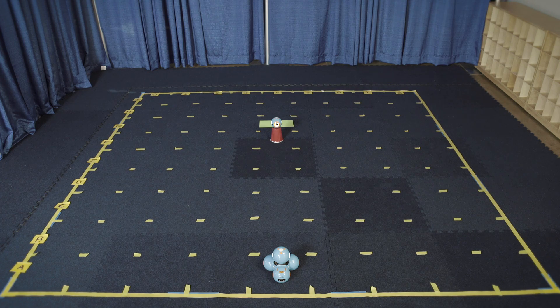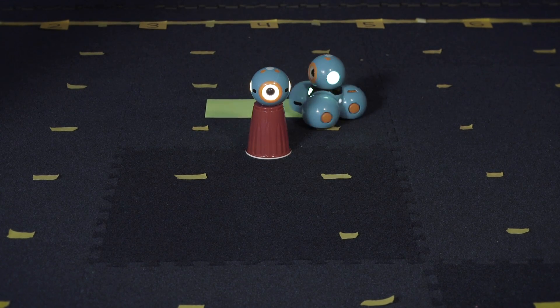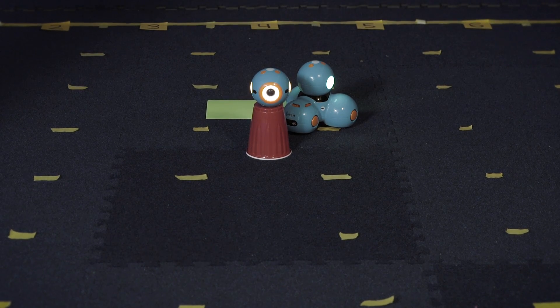Mission 5: Landing. Hooray! You've made it to your destination planet. Maneuver Dash around to the landing site at the far side of the planet. You'll need Dash, Dot, and a solo cup. Place a cup at F4 with Dot on top. Start with Dash at A4 and move Dash to G4. Dash must make a complete stop at G4, and you'll get bonus points for making a reverse landing where Dash's backside is facing Dot. You'll lose points if Dot is knocked off the cup, and your mission will fail if Dash moves outside of the grid.